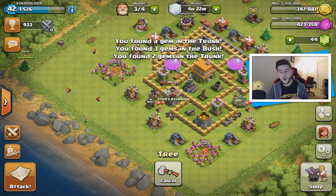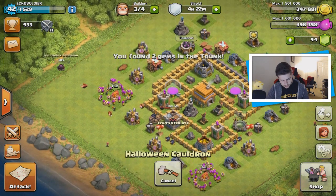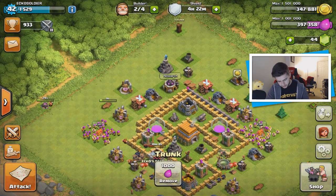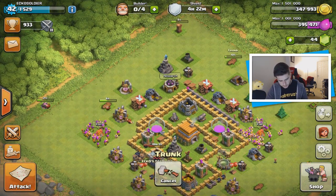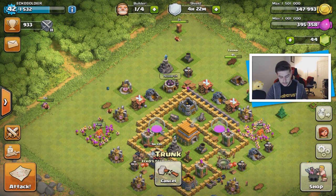Always be sure to thumbs up the video because the support is really awesome. Let's hit this and see — it costs 30 seconds for the removal of a cauldron. Let's get rid of the others in this time as well. I've got a feeling it's going to be a lot of gems because I've never seen these cauldrons before — hopefully there's something special.